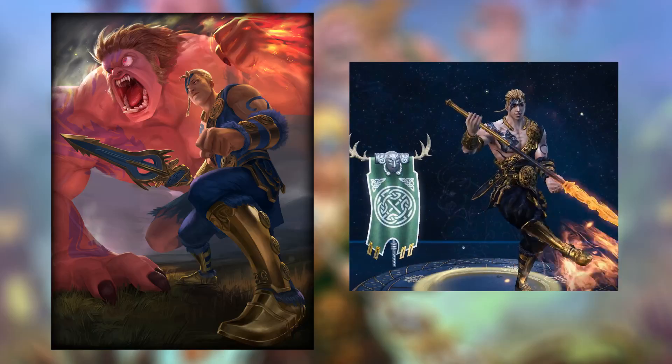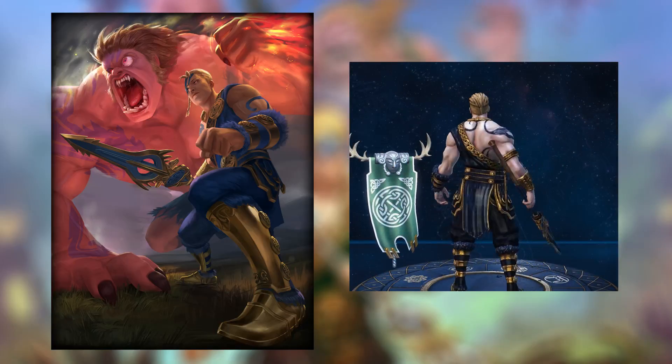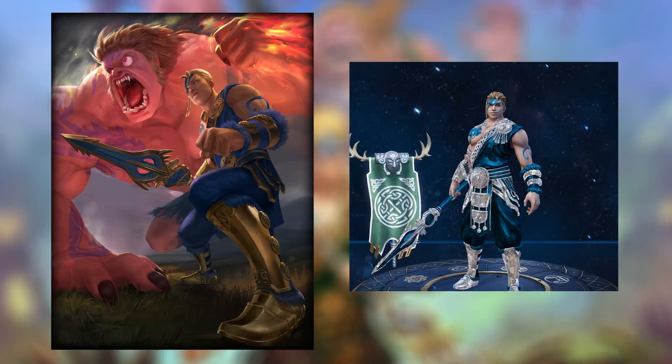Kukulin receives his Mastery skins this patch. Both of his forms receive the treatment to his gold, legendary, and diamond skins.